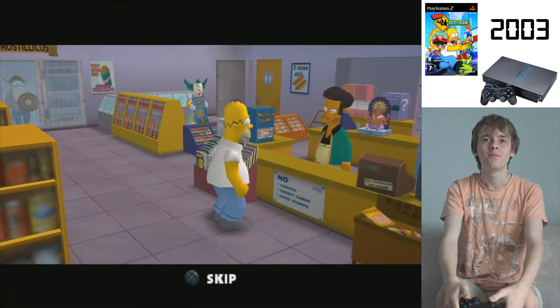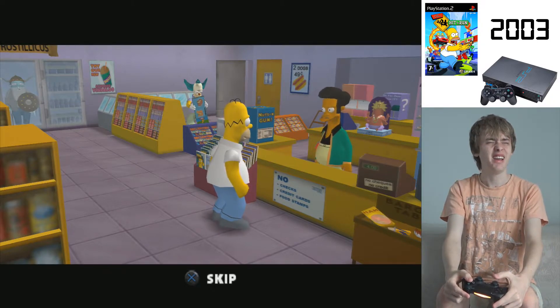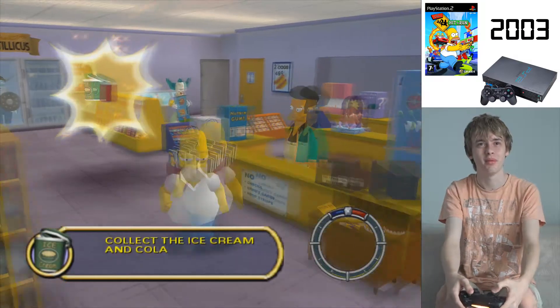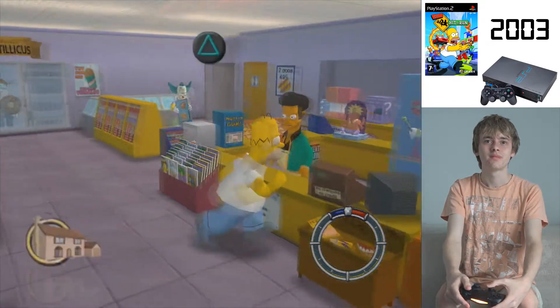Time to talk to Apu. Homer says: 'Give me a cola and I need another bucket of ice cream with mini pies.' Apu: 'What happened to the ice cream with mini pies, your wife?' Homer: 'I probably ate it. I don't remember stuff too good.' Congratulations Homer - mission complete. Go back home and talk to Marge to start the next mission. That was ridiculously easy.